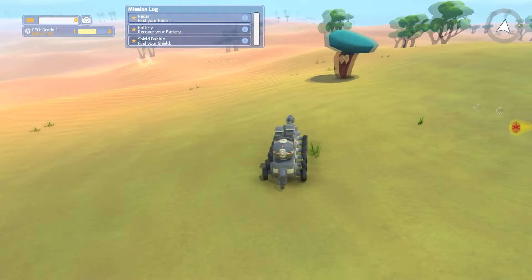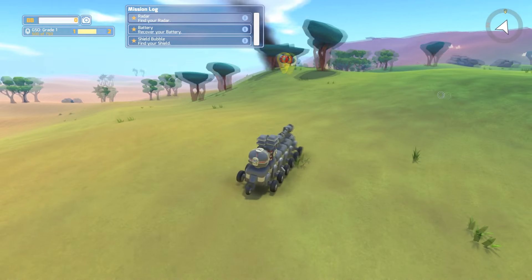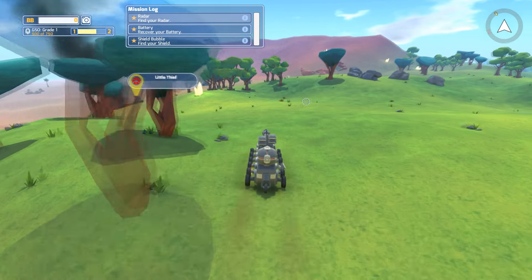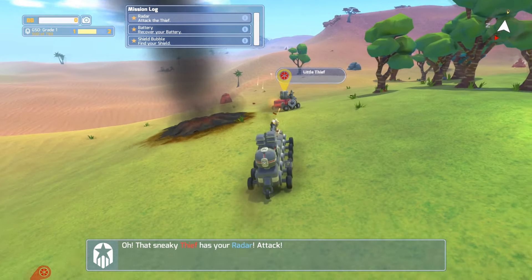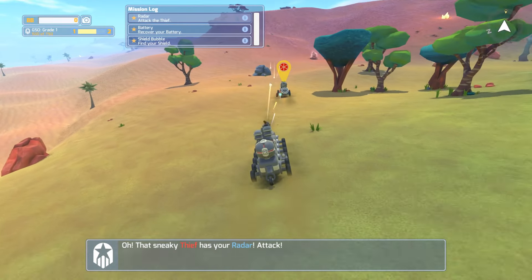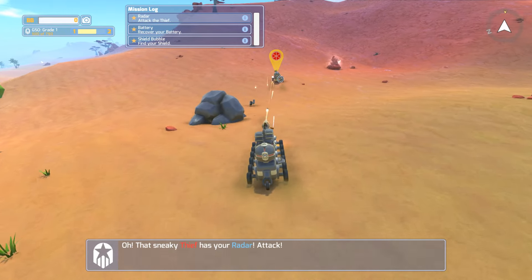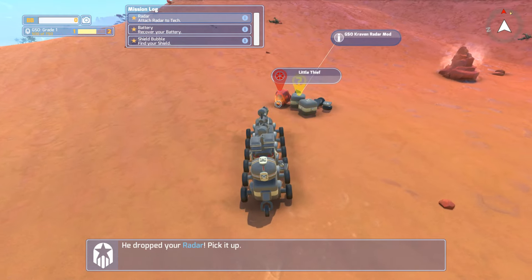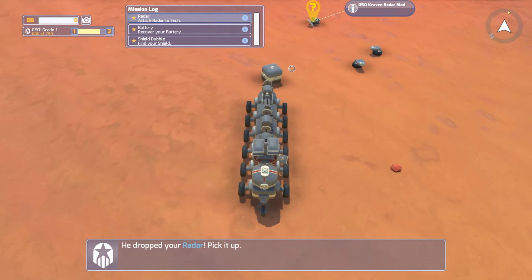We shall continue with the quest — the quest for the radar! All right, heading on over here. What are you, you little thief? Seriously, you stole my parts — that's not gonna happen. I'm gonna shoot your wheels off! How's that grab you — you feeling good now? That'll teach you to steal.